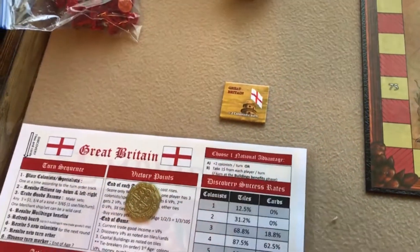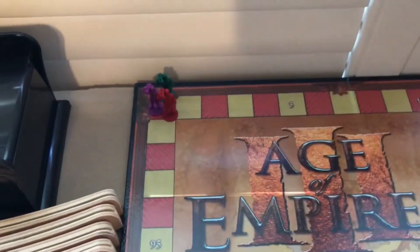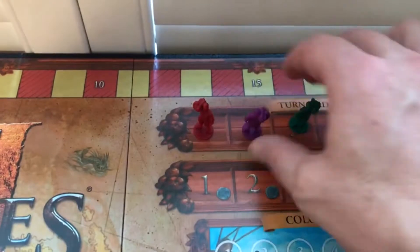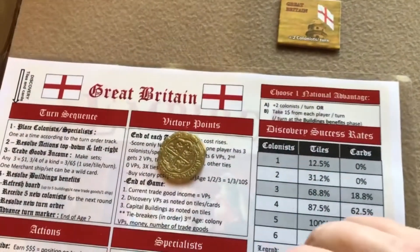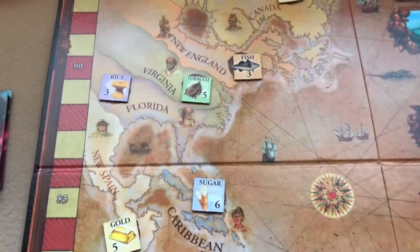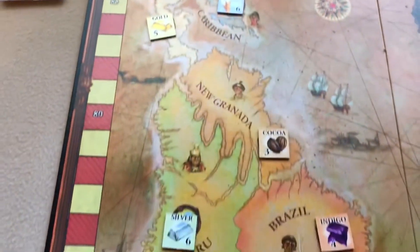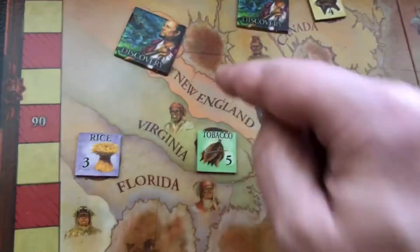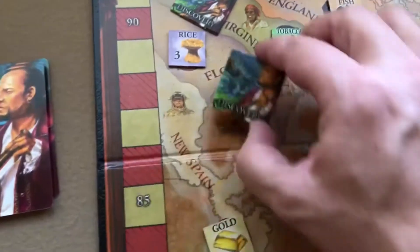Once you've chosen your color and starting power, you put one of your figures on the zero space of the victory point track. You randomly determine turn order and place figures on the turn order track. The first player takes 10 gold, second takes 11, and third takes 12. Then in each region on the board you place one random discovery token face down.